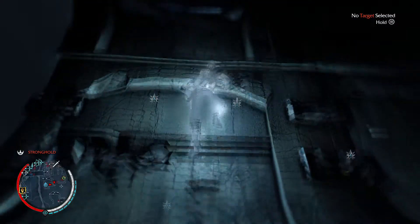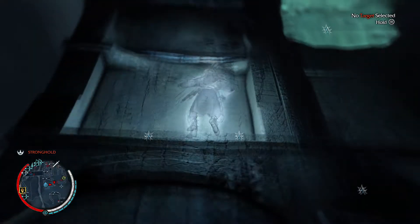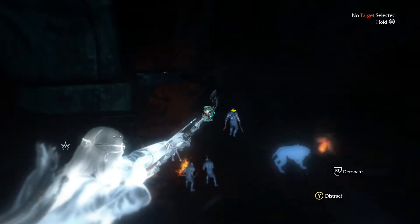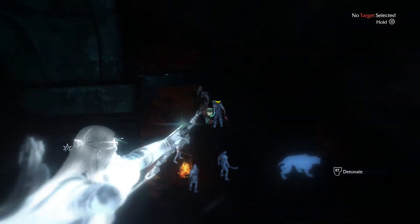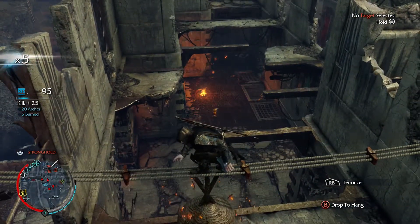You will know what can be detonated by pressing LB, which is wraith mode, where you can see all these different symbols on the screen. These symbols that almost look like stars are telling you that the item underneath can be detonated, whether it's some barrels or a fire. The best thing to do for the achievement is to attract Urux to a fire or barrel or whatever can be detonated.